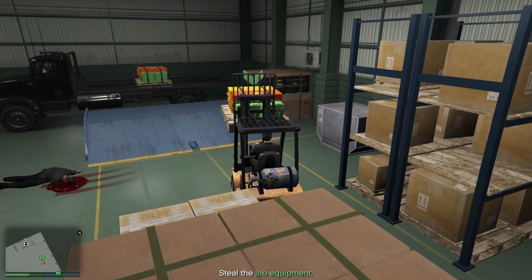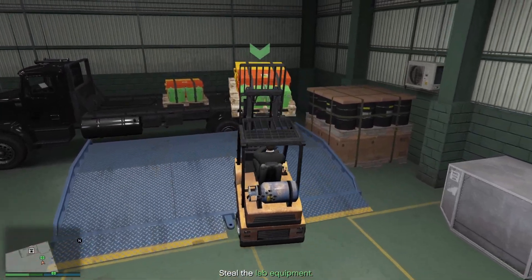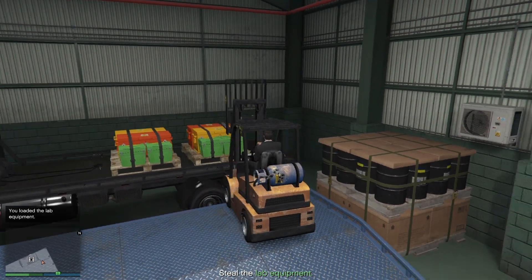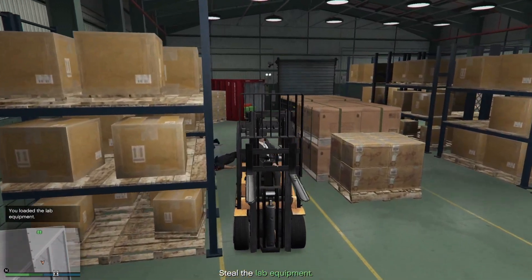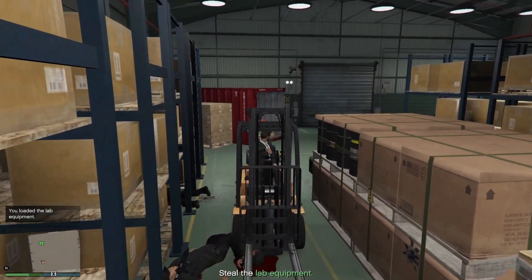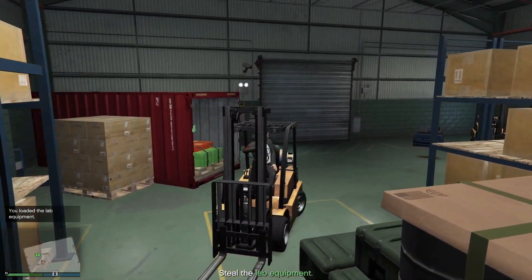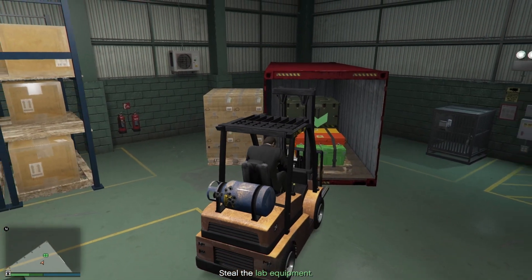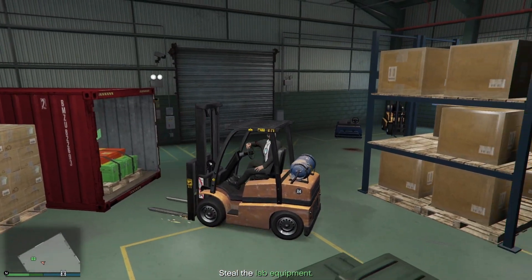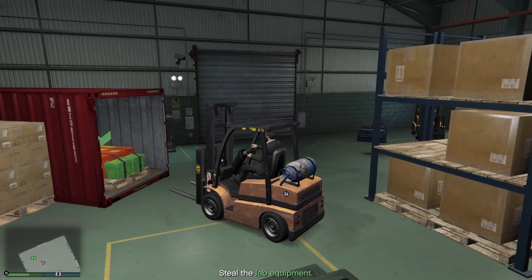Go inside the truck and the mechanic will be in there — just talk to him. You can buy supplies from him; the supplies will cost 60k. If you don't want to buy supplies, you can always source them, but you cannot source supplies while the truck is inside the Freak Shop.